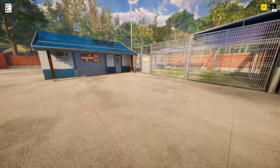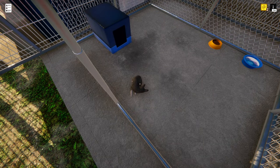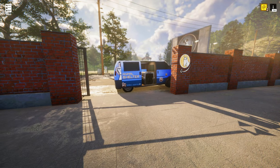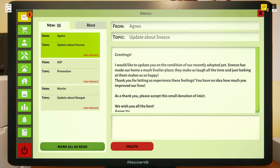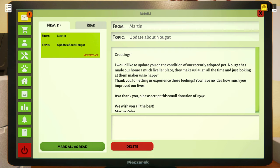Now we just have to get Sneeze out the door. Come on, Sneeze — your new family awaits you. I'm so happy for you. Here comes the sad music. Goodbye, Sneeze. Agnes is happy — oh, we got $600. This is going to take a while to get these buildings unlocked. Your animal shelter has been promoted — you gained a new rank, but I don't think that gets us any money. Martin is very happy with Nougat and we got $542.